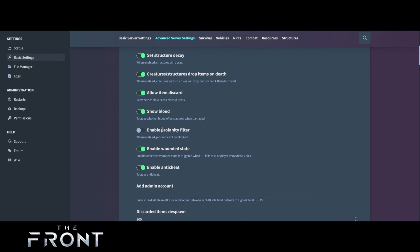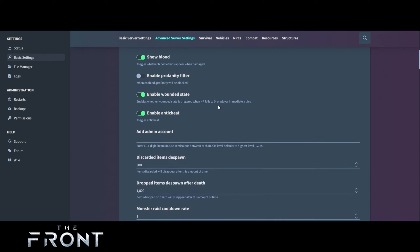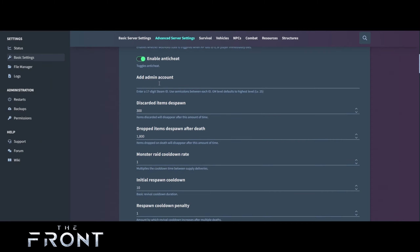Creature structures drop items on death — yes. Allow items to be discarded — yes. Show blood — that's up to you depending on whether you have kids on the server or you're recording for YouTube. Enable profanity filter — up to you whether you want swearing or not. Enable wounded state — when enabled, a wounded state is triggered when HP falls to zero rather than the player immediately dying — I would leave the wounded state on. Enable anti-cheat — definitely. If you need an admin account, find your Steam 64 ID and add it in.